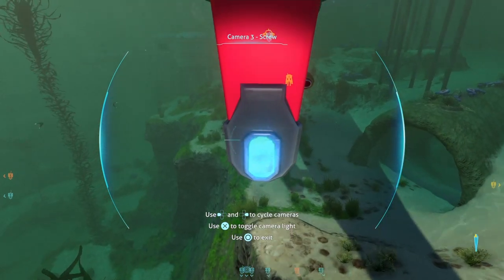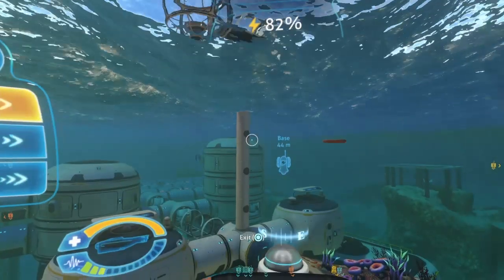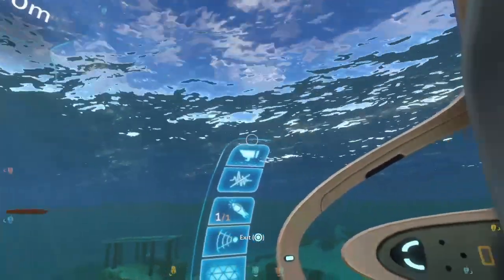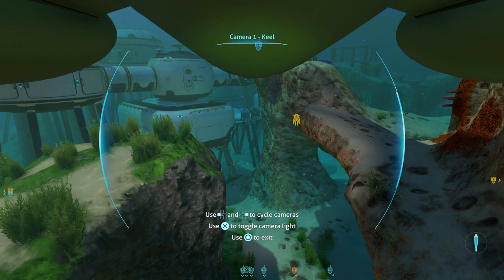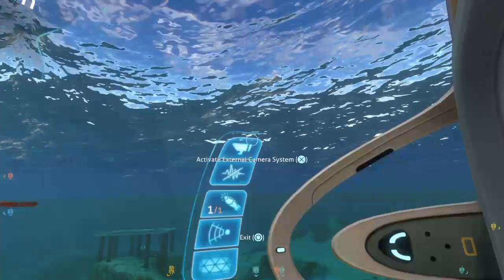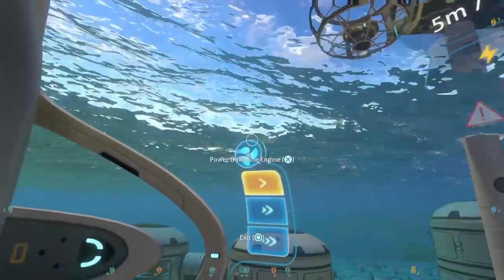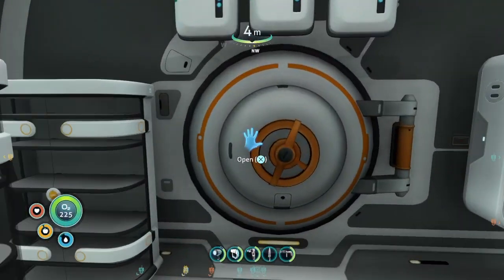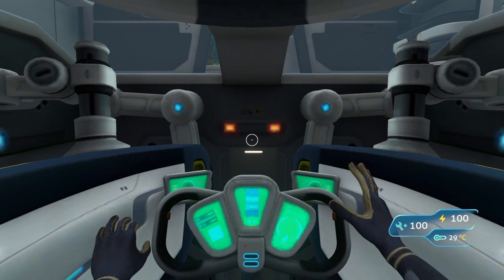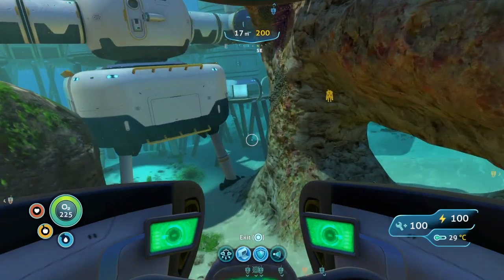I'm just coming into the parking space for the base. I've got to be careful not to crash. I've got to turn the engine off. Engine powering down. And then just go into the Seamoth. I crashed a bit, but you can see the idea of the parking space.